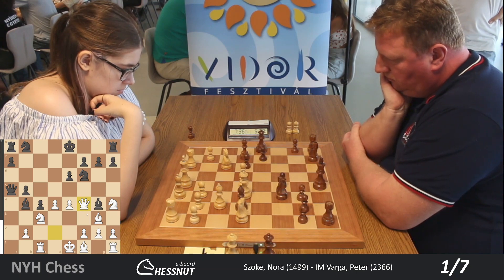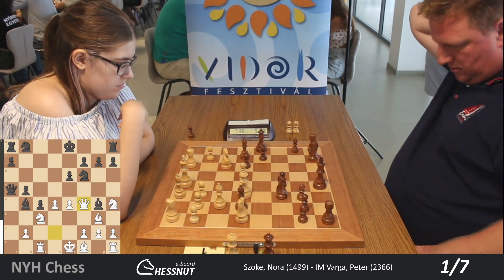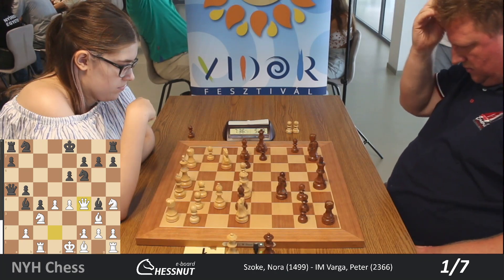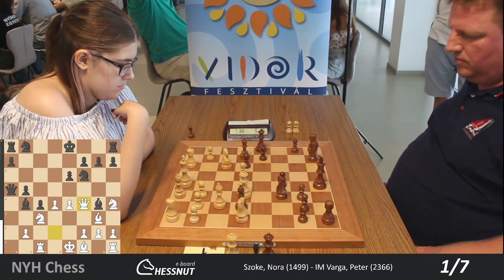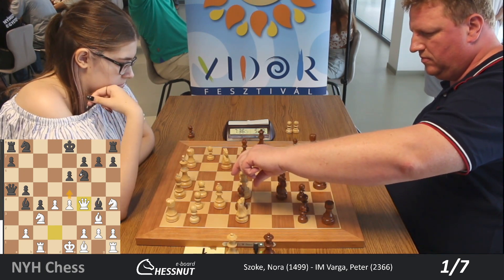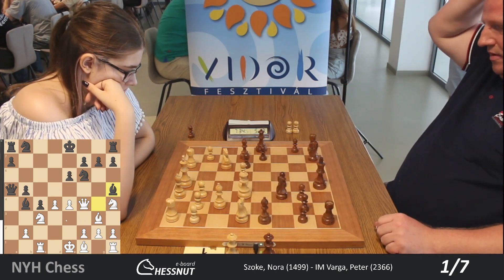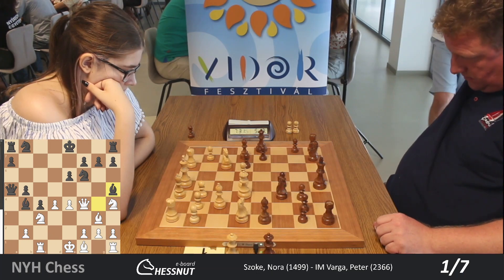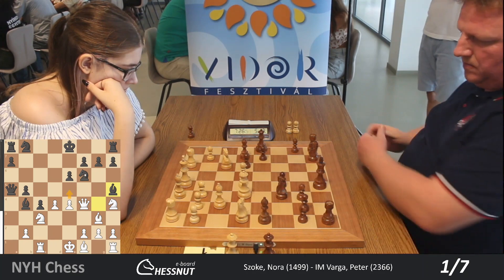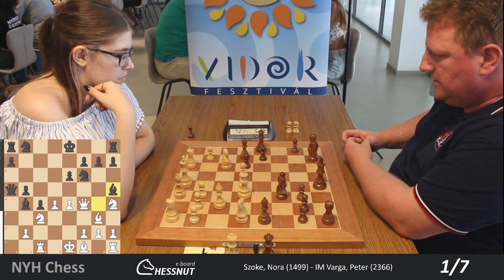White has a very sneaky idea. What is White's threat? Well, White is threatening e5. And if the knight moves, then White can capture the bishop. That's why Black moves the bishop out of the queen's path — so now, after e5, the bishop wouldn't hang anymore.